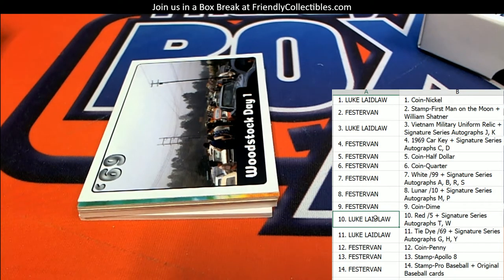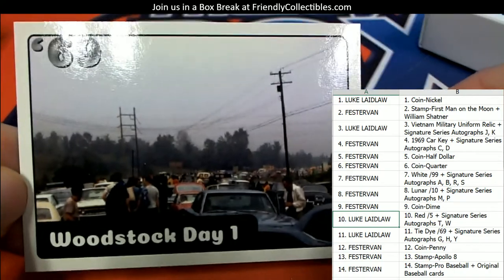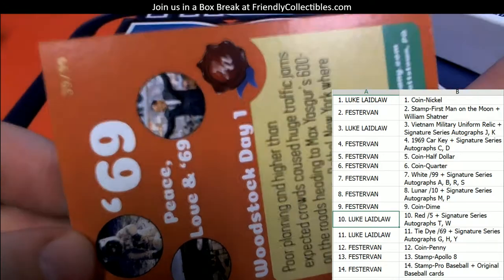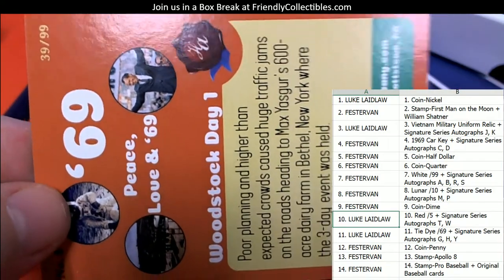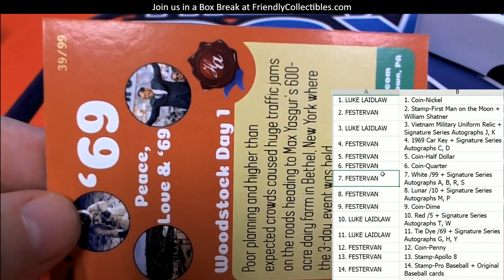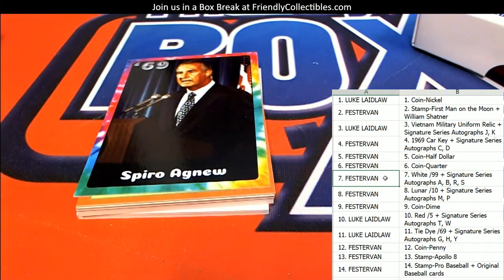I love this spreadsheet because it's so easy to see who gets what. Next up we have the white — I think this is the white numbered to 99, Woodstock Day One. This is the white 39 of 99, and that is Fester Van. White numbered to 99 — Fester Van, that one is coming to you.